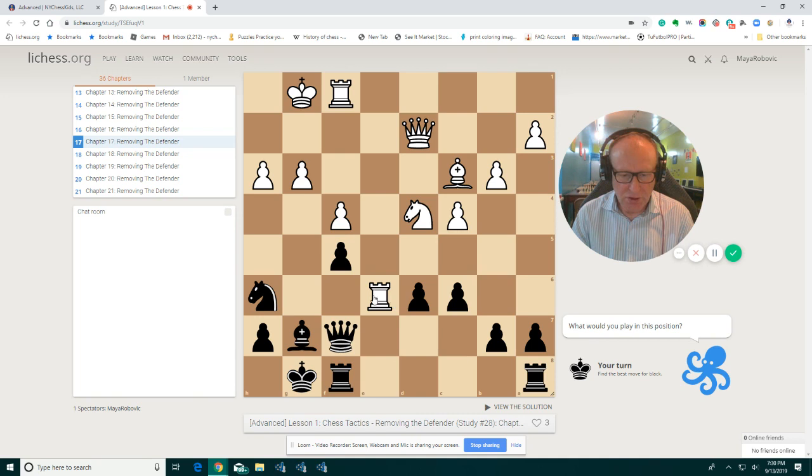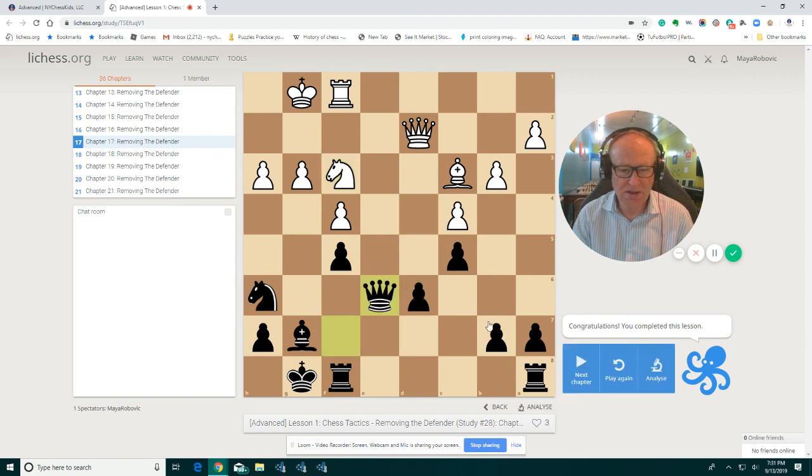We are attacking the rook on e6 and the knight is protecting. Just don't make a mistake like this — this would be a bad one. Because if you take bishop d4, queen takes d4, you take queen e6 and you get checkmated on g7. That's not a good idea. We have to remove the defender, but we're going to do this move — now the knight has to move and then we take on e6. That's the idea.